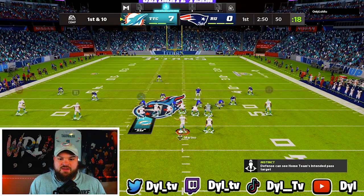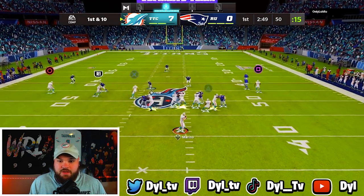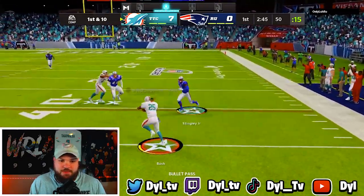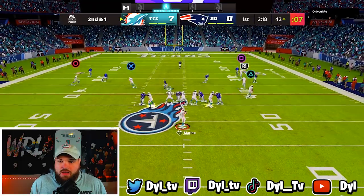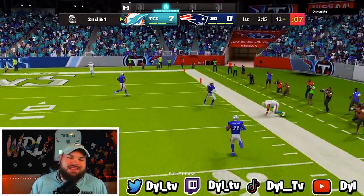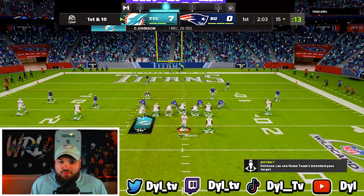We're gonna keep running tight end whip and just keep trying to beat the man coverage. Right here we have Reggie Bush in the flats - hit him with the spin move, good blocks, Colin Johnson! Let's go, squad's playing fantastic right now. Looking for Colin Johnson deep on the corner route - we have him! That Slinger 1 release saved us right there. Let's go!